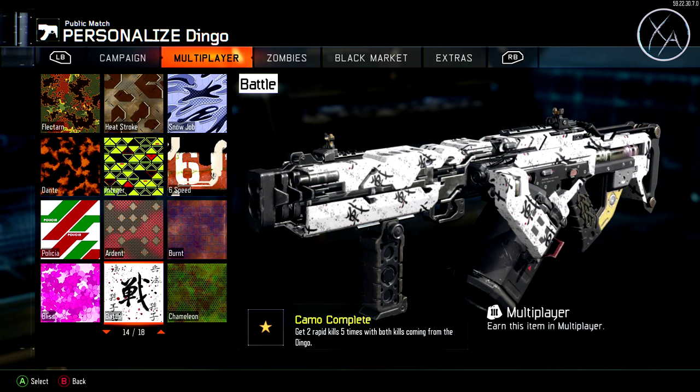Next we have the Battle Camo, which requires you to get 2 rapid kills 5 times, with both kills coming from the LMG. I find this one usually just happens as you go for the Burnt and the Bliss camo. But if it doesn't, I'd recommend going into Safeguard or Domination — or even better, Ground War Safeguard or Domination. These should come easily if you're playing the objective and keeping enemies off the robot or flag, with good cover overlooking the objective.